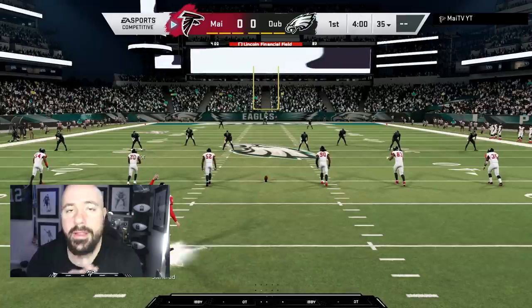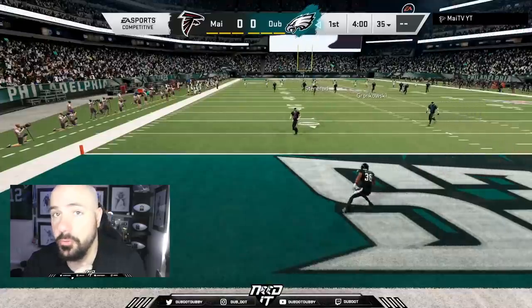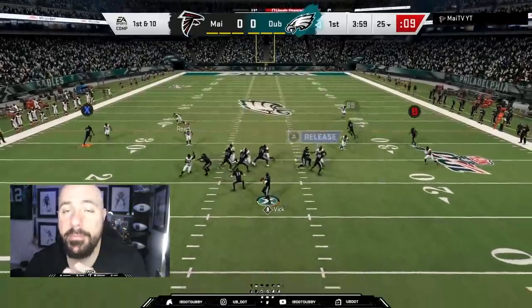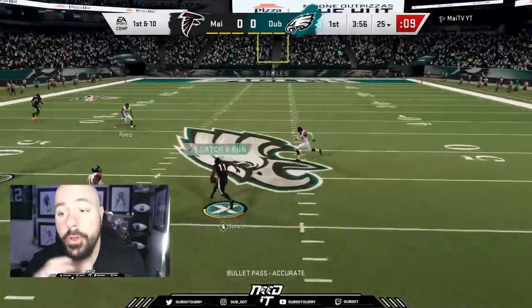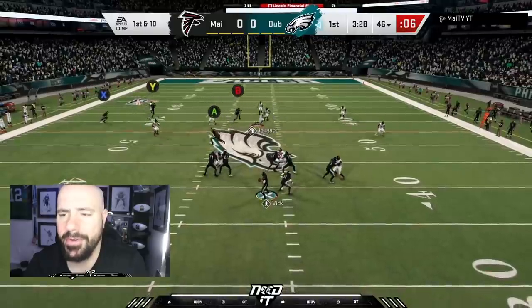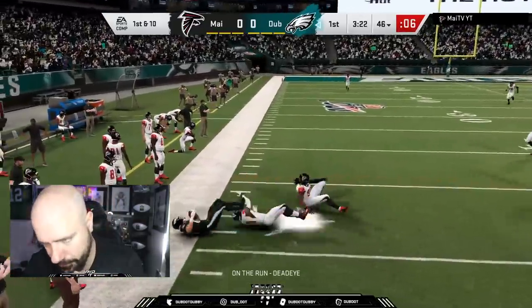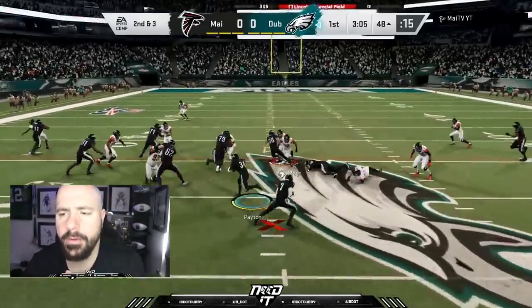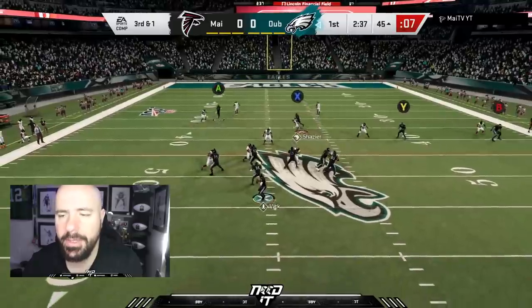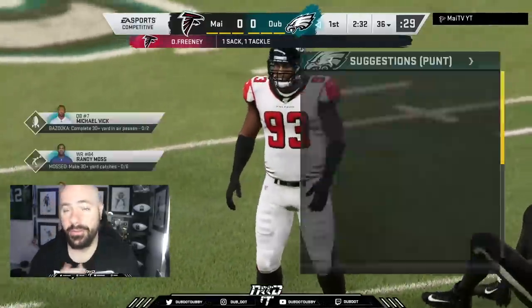He's going to run pretty much the same offense as I do but a little unrefined. First play I have Moss, but we use him as a decoy - they'll cover Moss or blitz everybody, so you get a big play right out the gate. The only way I find Moss viable is as a decoy unless you're playing bums. When you play somebody familiar with what you're doing you've got to be one step ahead. I called the wrong play here, bad routes, good defense - we get sacked on the first drive.